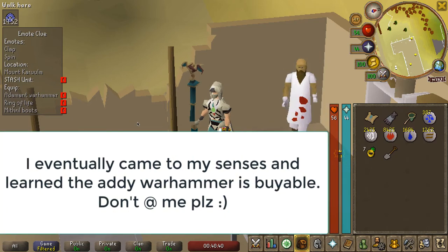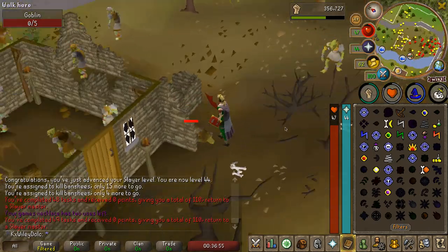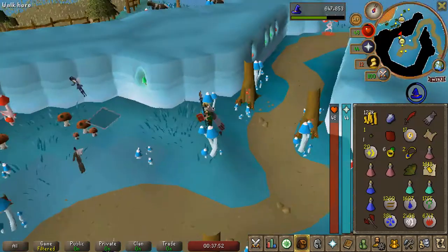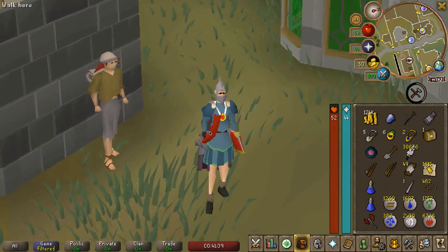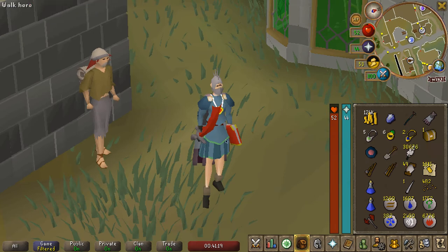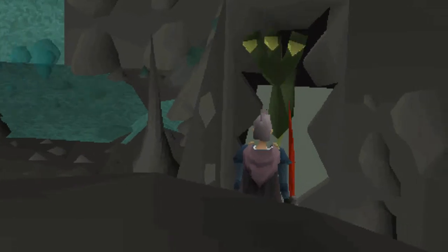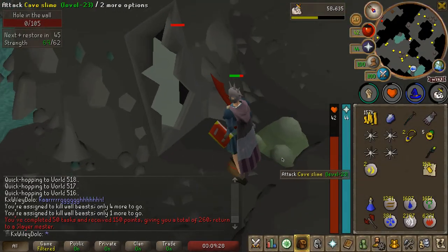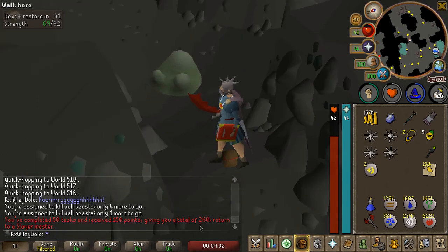52 Slayer. There's task 49 complete. Let's go get 50. Task 50 is Wall Beasts. Beginner Casket number 50 - give it to me. Nope. There is 50 tasks complete - 150 points. We're almost at 300 points already. I think I'm going to start doing all Shaldar tasks from now on.